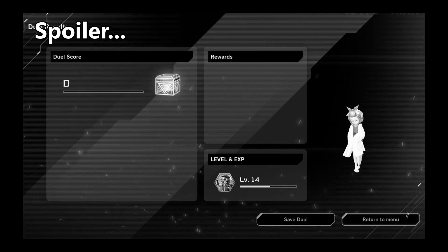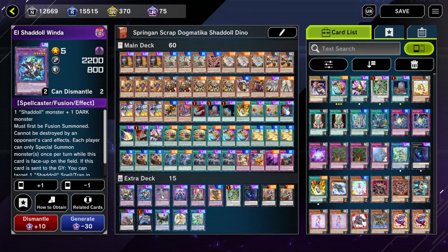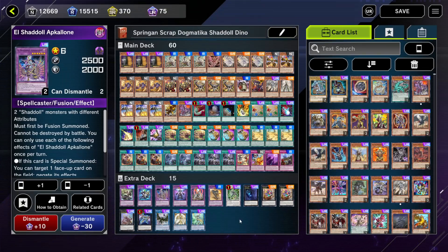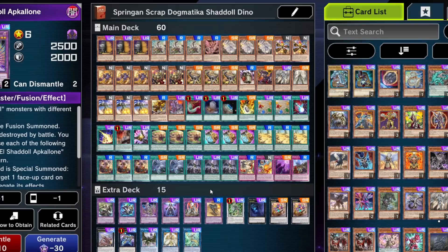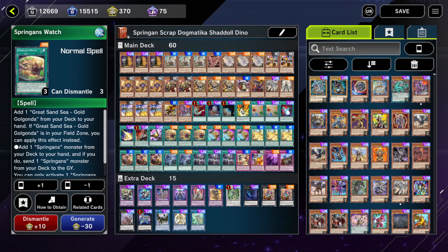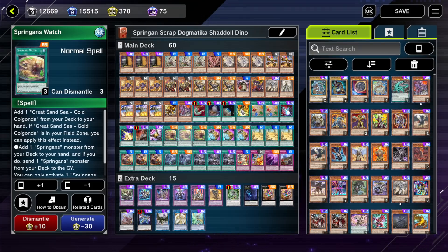I've been demoted to a lower rank — have I been losing a whole bunch? Yeah. There's Winda, there's AC, AC Picolone — I don't even know what this card does, this is a new one. Let me explain how this works: I crafted a lot of cards, I spent a lot of money. The difference between this one and my other ones is Spriggan, Scrap, Dogmatica, Shadoll, and Dinos.